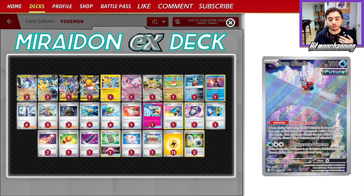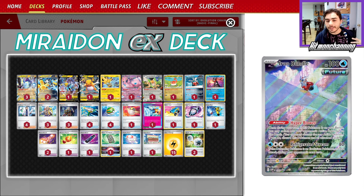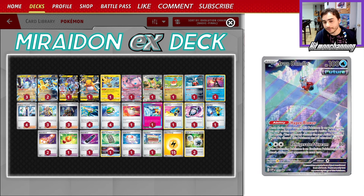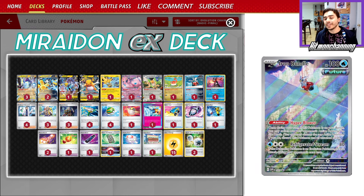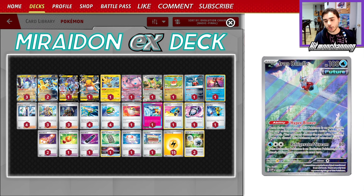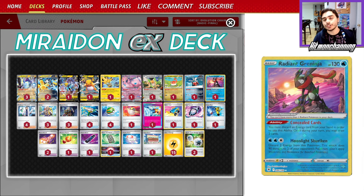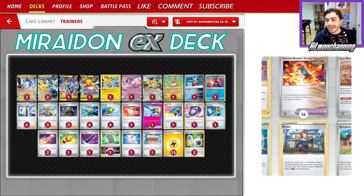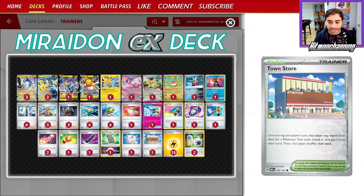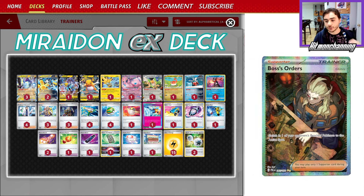We also have Iron Bundle in here, which is another area where Maraidon really had trouble with. After we lost Escape Rope, people were playing Maraidon and if the Charizard EX was just thrown in the active, you couldn't remove it to take any KOs on smaller Pokemon with Iron Hands or on something like a Pidgeot EX — and that's where Iron Bundle comes in. We have Radiant Greninja for some additional draw, and in terms of our deck, it's all gas, no brakes.